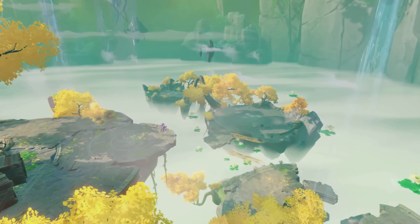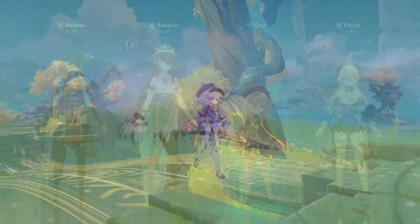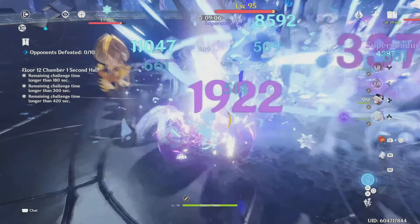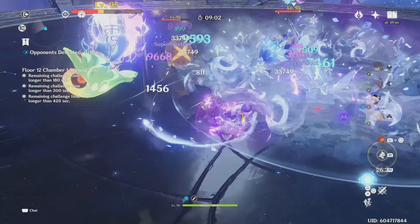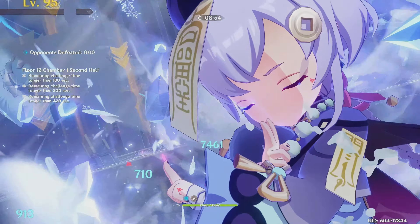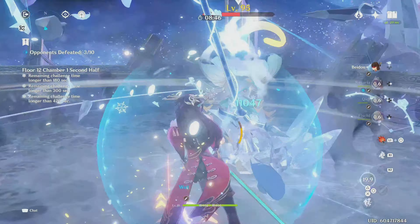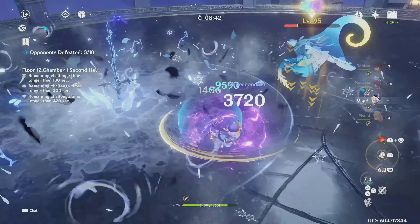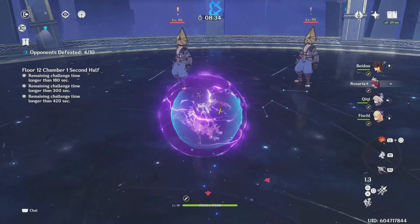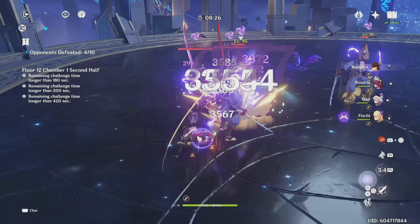Finally, let's go over some teams to play Qiqi in. Since she's a healer, she can fit in any team that needs one. For specific teams — the first is a Superconduct team, a nice simple free-to-play team centered around Qiqi performing normal attacks and driving Superconduct. Superconduct buffs her normals and most importantly the Ocean bubble, one of the main damage sources. Fischl deals high consistent damage while being a battery for Qiqi via the Favonius Warbow. Rosaria does the same while decreasing physical resistance at C6. Lastly, Beidou is a flex slot — she fits this team well and deals extra damage through her burst.